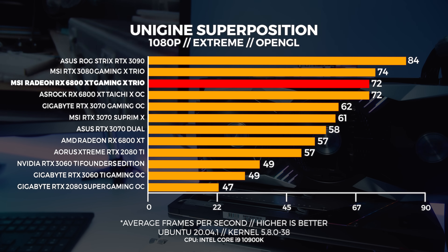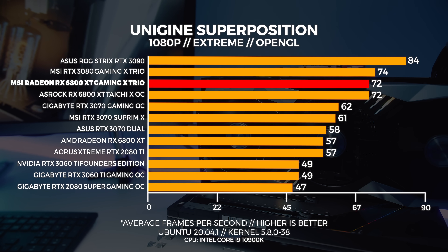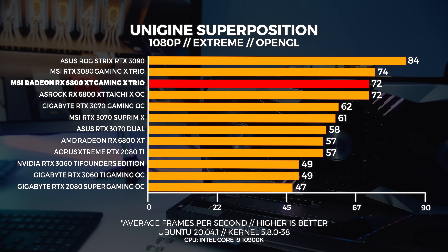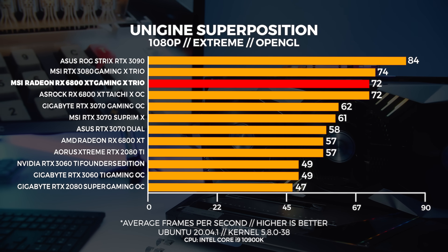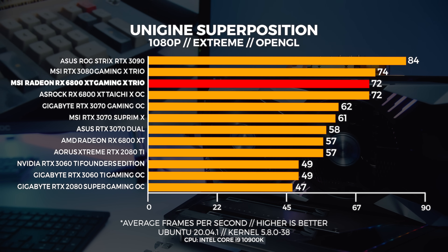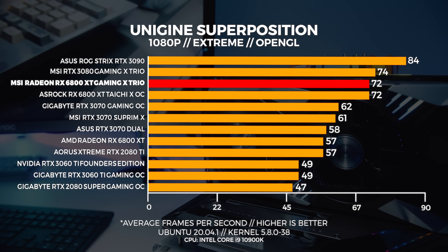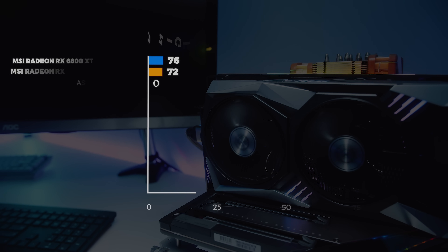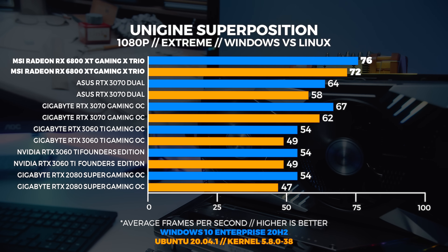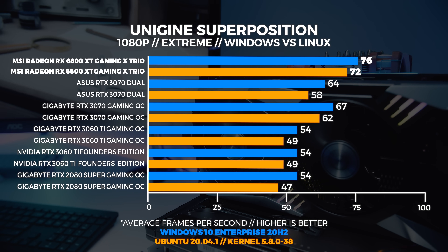Ready for a plot twist? In Linux, the OpenGL version normally doesn't perform as well — but that's what I would say if the ACO compiler didn't perform as well with the new Linux firmware and new kernel. The difference is completely night and day compared to when we tested the 6800 XT at launch, and those are the numbers you're seeing here. We kept that original driver data on purpose to show the difference. We will be retesting all of that again soon. Windows performance comes in pretty close to Linux performance here, which doesn't usually happen.